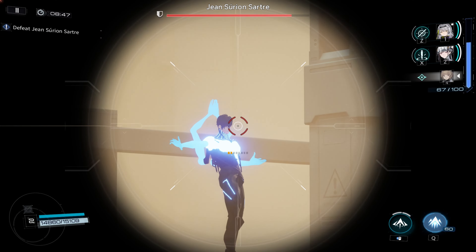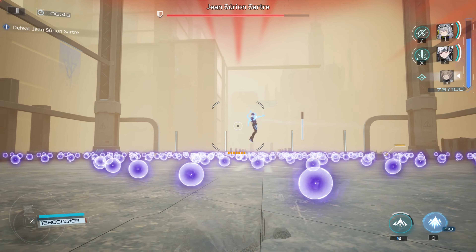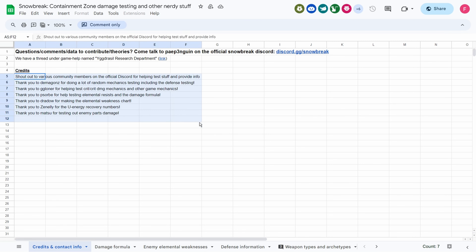And that's all the mechanics I wanted to talk about. I figured out some of these mechanics from my own testing, and others I learned from a spreadsheet created by the community in a Discord thread called the Yggdrasil Research Department. I was going to share my findings but these guys were way ahead of me and I already confirmed them with a lot of data. If you want to contribute to the research or say thanks to them, I've linked both the spreadsheet and the Discord thread in the description. Special thanks to everyone from this thread who contributed their data and findings — you guys are doing great work.